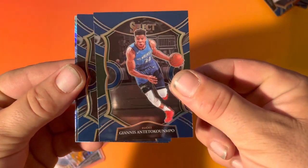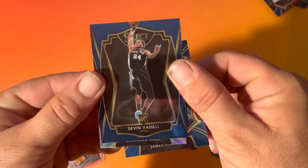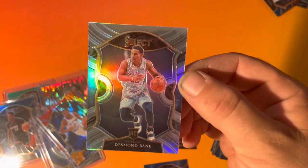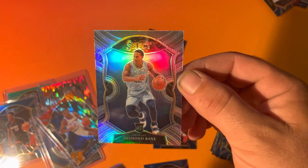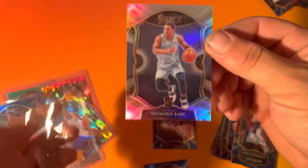Giannis — nice! James Harden, Devin Vassell. Desmond Bain again — wow, Desmond Bain rookie silver, pretty good, not gonna lie. No LaMelos — is that a little ding? Oh, it's a little scratch on it. Right there. Oh well, let's leave it.